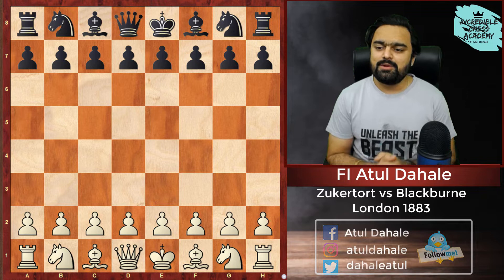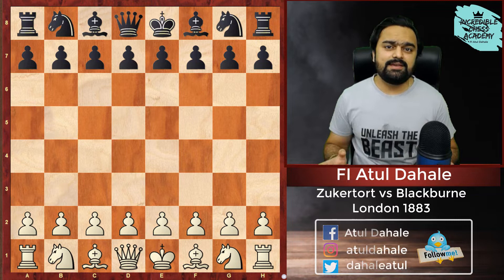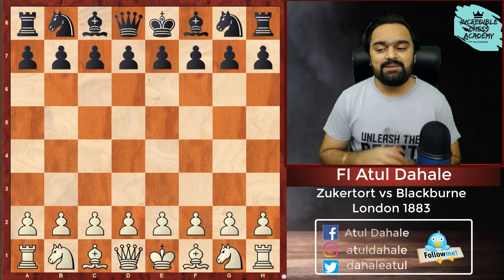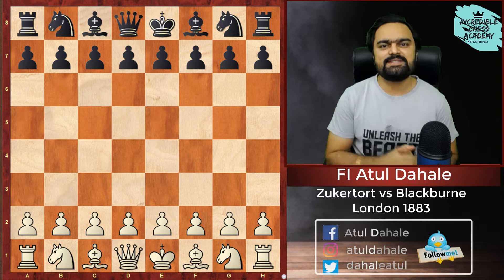Before we go towards the game, I would like to say a few words about the players. Zukertort was a very famous player in the past. We all know that the first World Chess Championship match was played in 1886 and it was won by William Steinitz — and his opponent was Zukertort. As for Blackburn, he was very famous by one name: the Black Death, because he was so famous for his aggressive play that he used to just kill his opponents on the board.